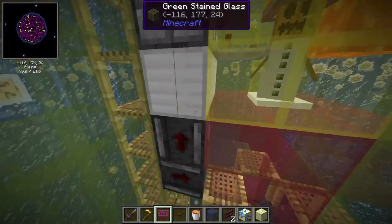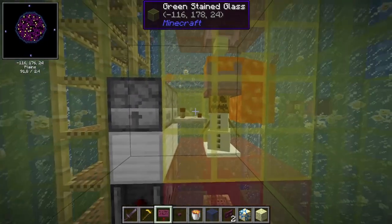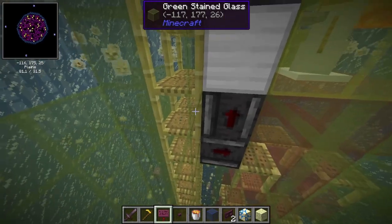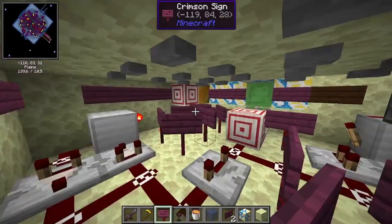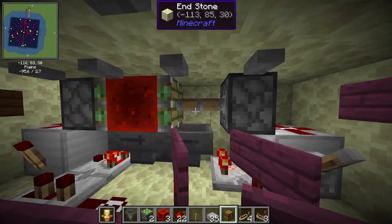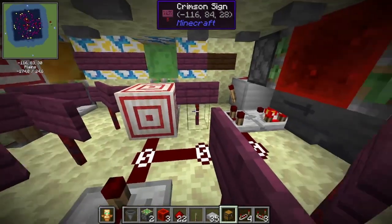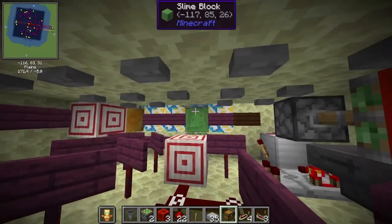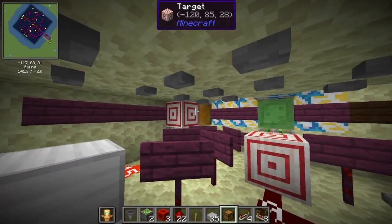For each cell you need two droppers, one comparator, two solid blocks, four observers, and just a whole bunch of scaffolding. At the bottom of the farm, we have a hopper clock that controls the basic cycle of the doors. Each time this redstone torch fires, we will open the trapdoors. After a pulse extender runs out, we will close them again. These are the pistons moving the redstone blocks going into the trapdoors.